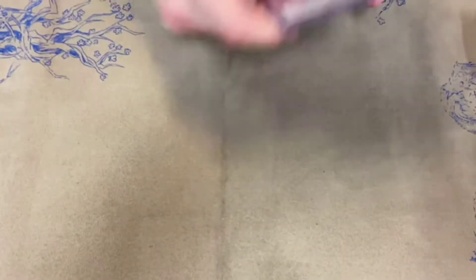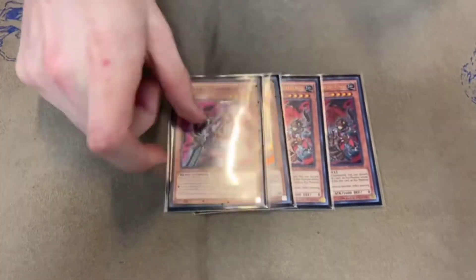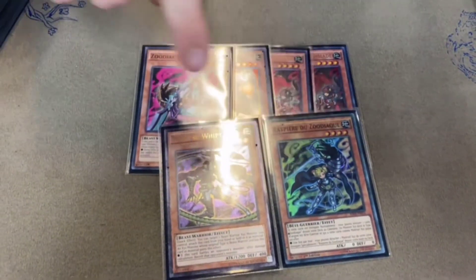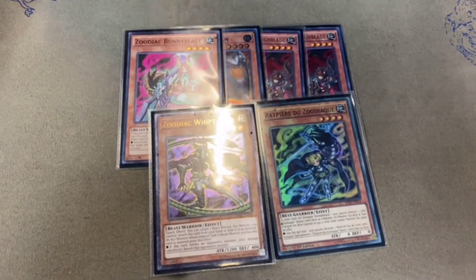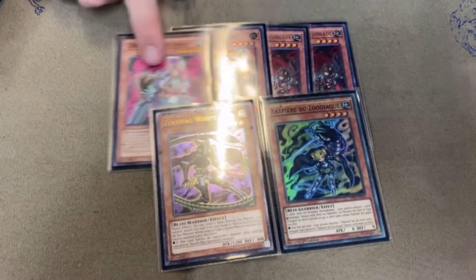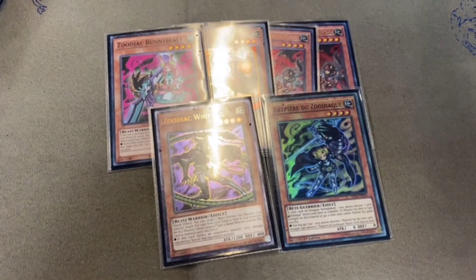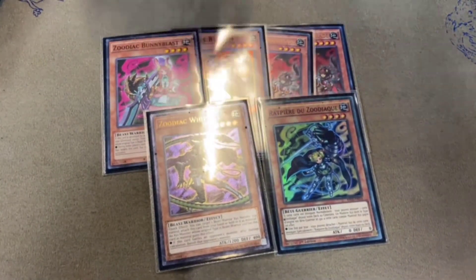Let's get into the deck. So, Golden Boy — we play two of those, that's all you need. The third doesn't really come up too much. Two Throwblades, one Ram, one Bunny, Whiptail, and a Rat Pier. I still think the Rat Pier–Bunny Blast combo is really good, since you have the recursion of a second-turn Zoodiac when you go first. Two Throwblades is fine for pressure. You could play two Ram Ram — I felt like one was okay and I didn't miss the second. These six are really solid for the Zoodiac engine.